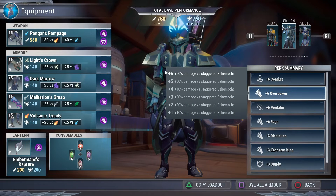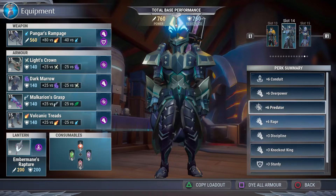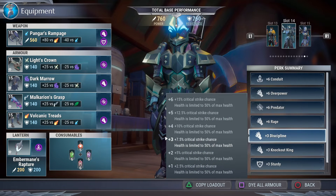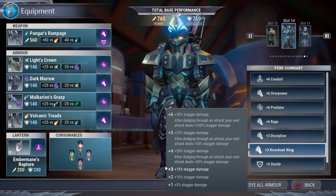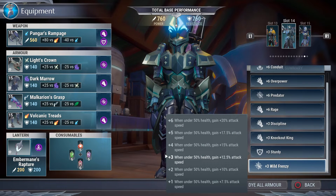Overpower is 60% damage when they're staggered, and then predator's 35% damage if you can avoid getting hit. Rage is a consistent 25% damage all the time because we're running discipline, which keeps us at half health but also increases our critical strike chance. Knockout king comes from the weapon — we're not gonna max that out because you don't need 30% increased stagger damage. If you add more damage cells to your build that'll increase your damage across all boards: your part damage, your base damage, and your stagger damage. So we're keeping that at a plus three.